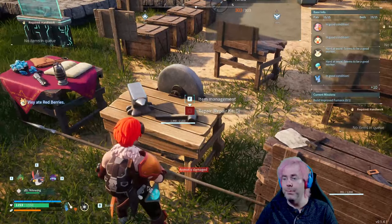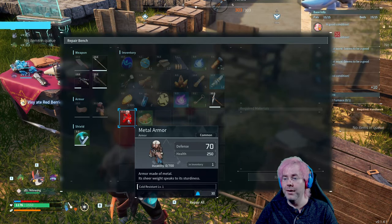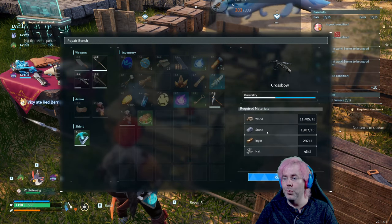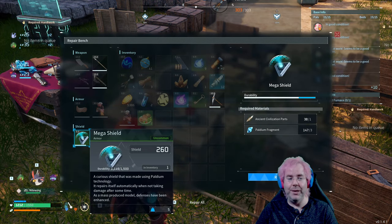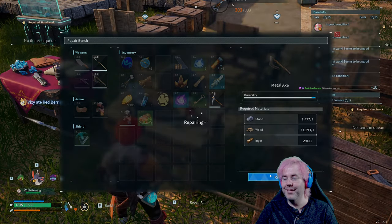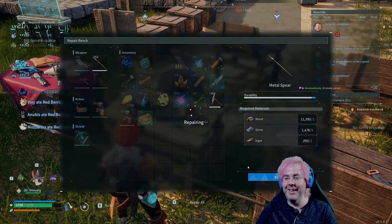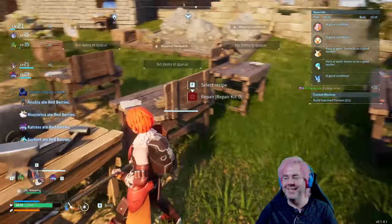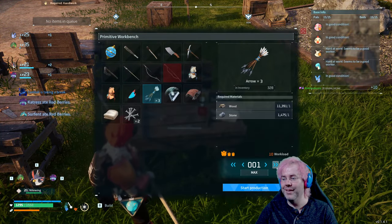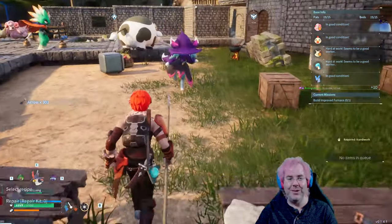I need to repair, so we're going to use the repair bench and we'll repair the things using materials we have here. We need wood and stone and ingots and nails — we have all that stuff here because Brainless has been very busy. Let's queue up some more arrows and acquire those arrows that were sitting there for us.